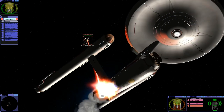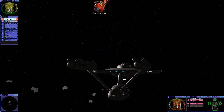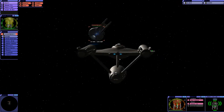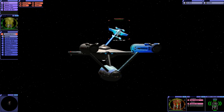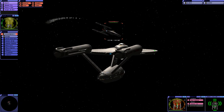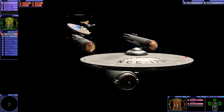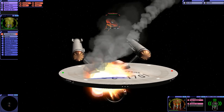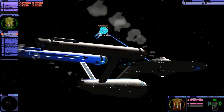The Enterprise just can't do enough damage. I'm sure Kirk would have thought of a way. The shields are just too strong on the Stargazer.